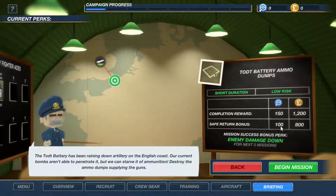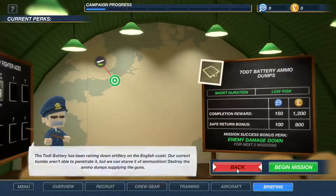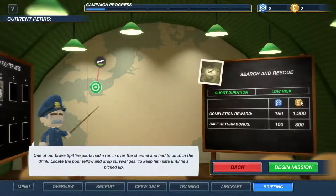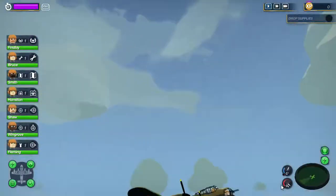That's about 2,000 in rewards. These missions all look similar — search and rescue: one of our brave Spitfire pilots had to ditch in the drink. We need to locate him and drop survival gear to keep him safe until pickup. Everything's the same — short duration, low risk. I think the more pressing issue is to make sure this guy gets rescued, so that's what we're going to do.